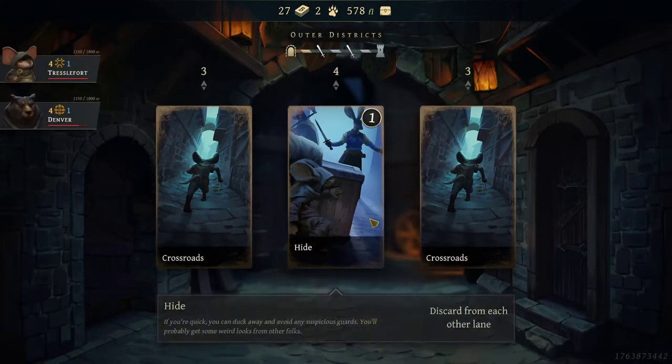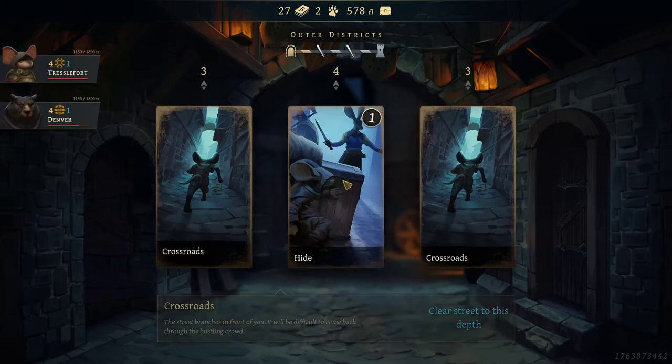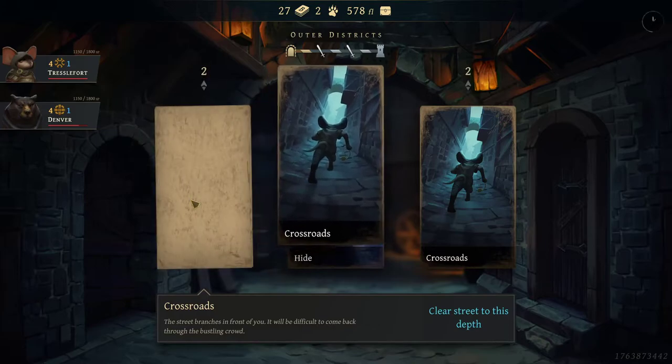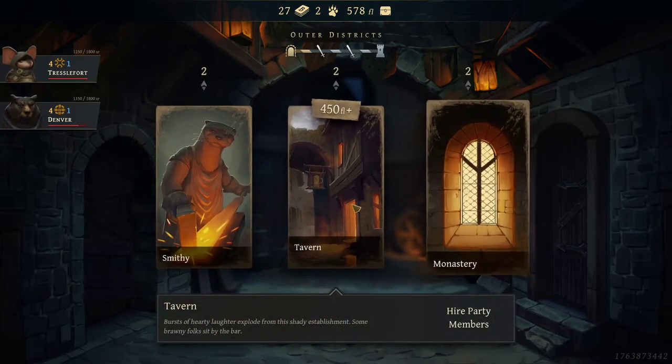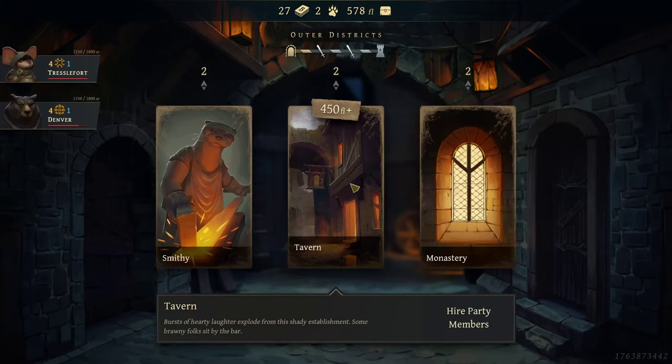So we got hide, crossroads, crossroads — this card from each other lane, so the turn just progresses. We're just going to go — it doesn't really matter. So we got a smithy and a tavern. This is why I wanted to save money — we got the tavern here. So we're going to go buy ourselves a friend. This is massive.